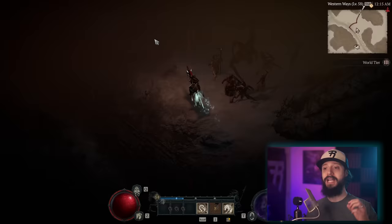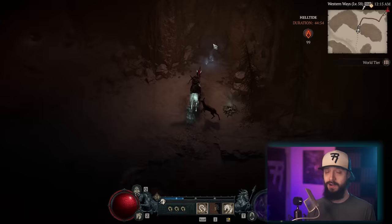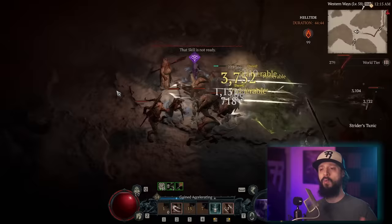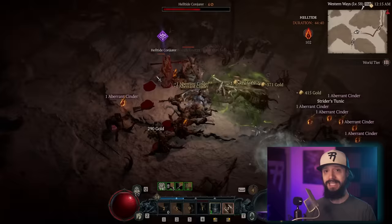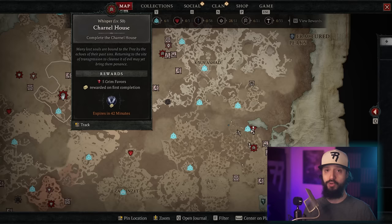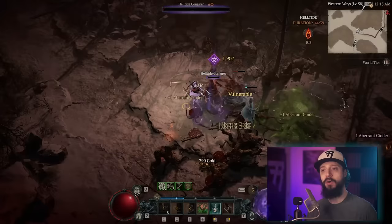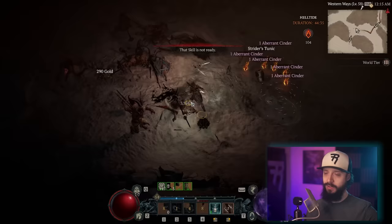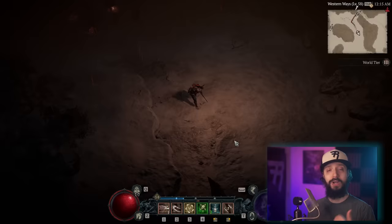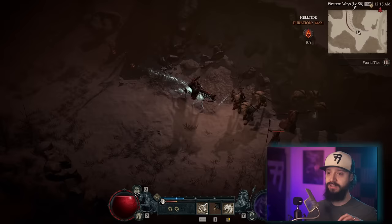World bosses unlock after the campaign — if you see one spawning, go do it. Once a week you get a really big reward, but even outside the big reward you're still getting rewards. They don't take very long and seem to spawn about once every six hours. Outside of that, you're going to see the Tree of Whispers in the endgame — that's what you'll do at the beginning. Tree of Whispers gives you your first Nightmare Sigils to run Nightmare Dungeons, and other rewards as well. But once you've gotten basic stuff out of the Tree of Whispers, you don't need to go out of your way for them — as you do other activities, you'll naturally complete these Whispers. Cash in that reward whenever it's full.